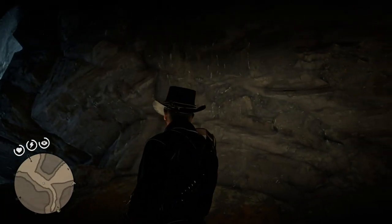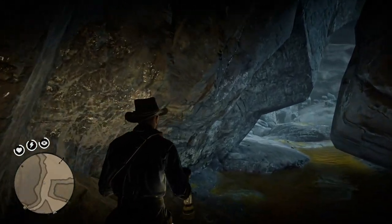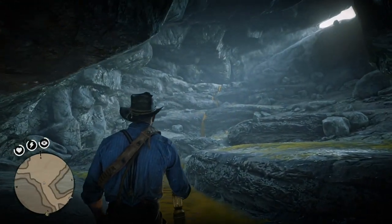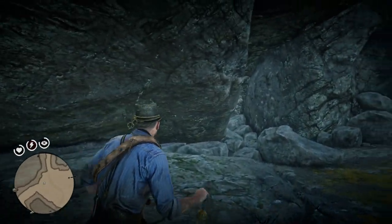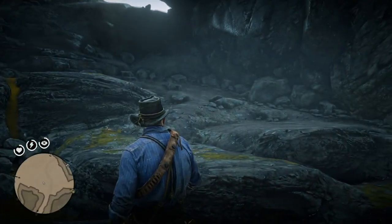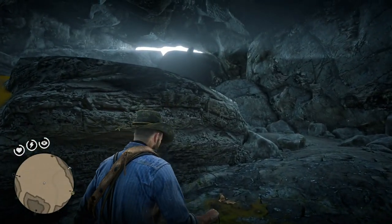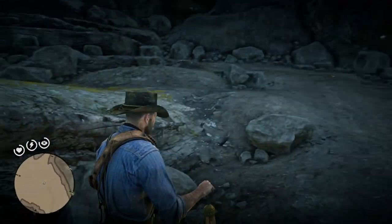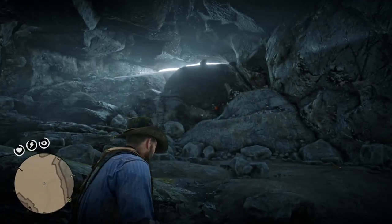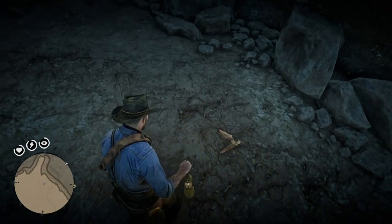Now you get to the main area of the cave. If you follow the brown water it will lead you here, and you can see mice, rats, and bats flying around. You've got to climb up toward the location — you can pick up bats along the way — but you're trying to get Arthur up to the location where there are cave paintings, and you just need to get him up to that spot.